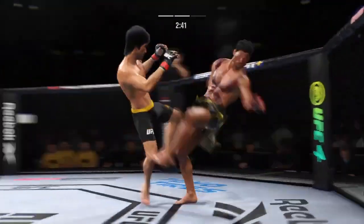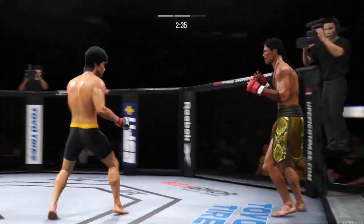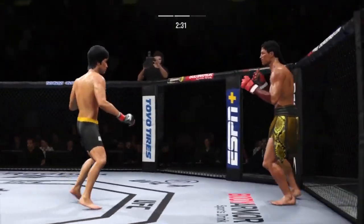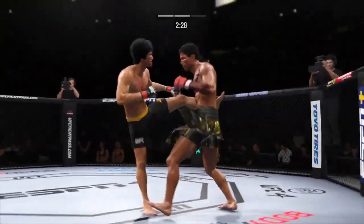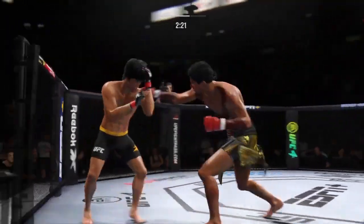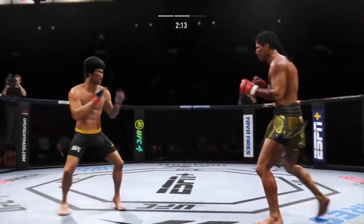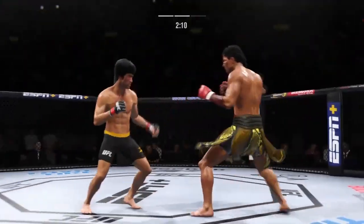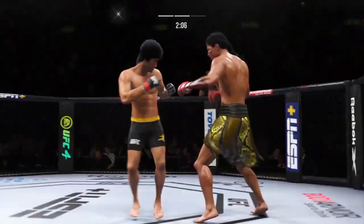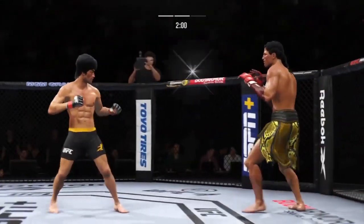Scary proposition for the opponent now. He's hurt bad — he's gotta press him, gotta go chase that finish down now. They separate. Head kick lands — he's hurt. Trying to inflict some damage here but misses with the kick. Hands high, hands high.